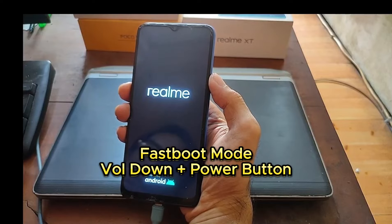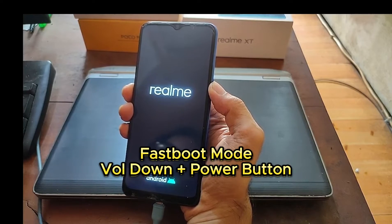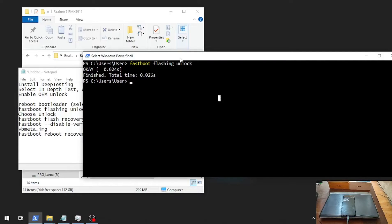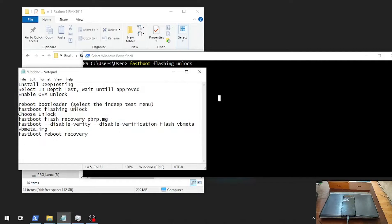You can force the phone to reboot into fastboot mode again by pressing volume down. Now we are in fastboot mode again, and you can see right here the device state is now unlocked.